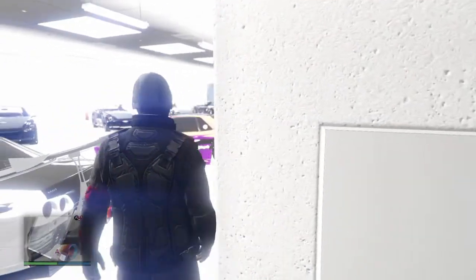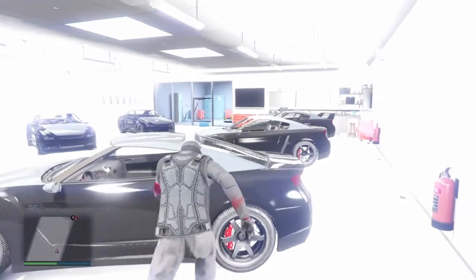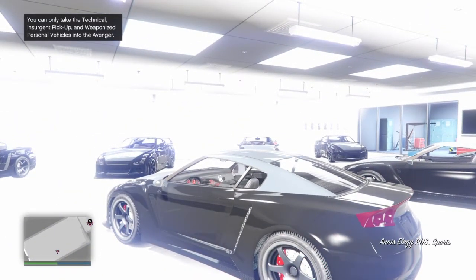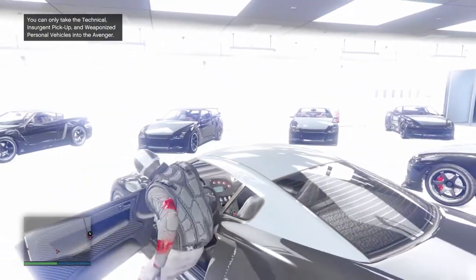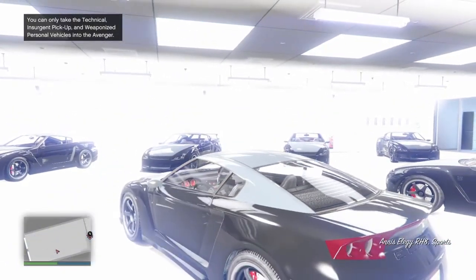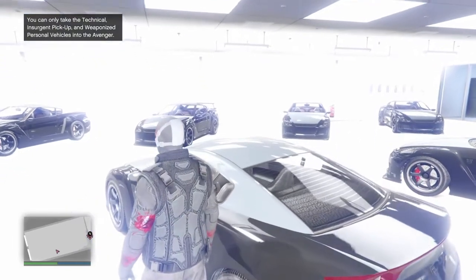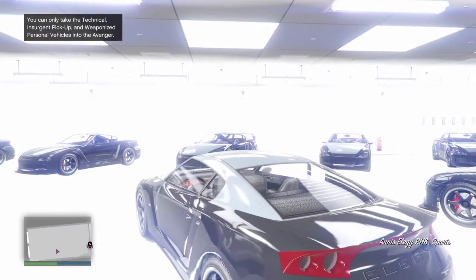Once you enter the garage, pull up the RH8. Note that you're going to do this three times: get in it, start it, let it start, get out; get back in the car, let it start, get back out; get back in the car, and this time you are able to drive out.